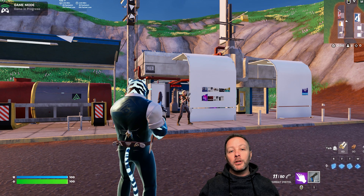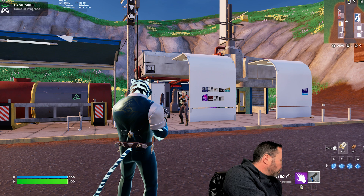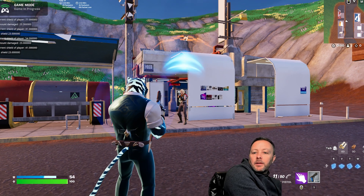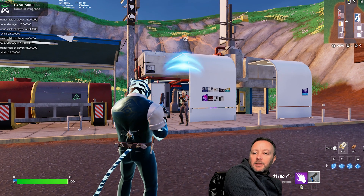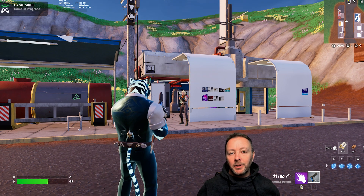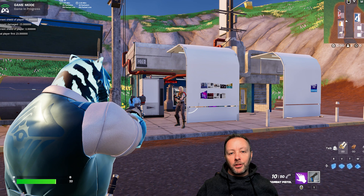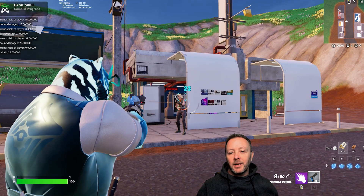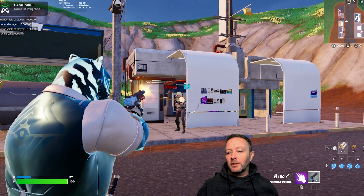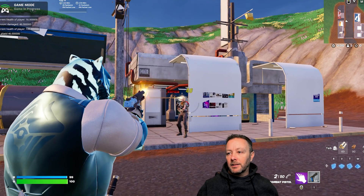Right now we're not very low on health so I'm going to go to my alt account and hit my character here. We can see my shield going down and my health. Now that we've got that sorted out, we can shoot the other player and we'll watch my health go up, even more, then my shields start to go up and up and up until I'm full.